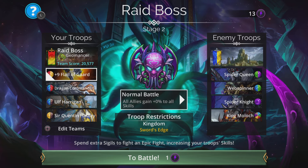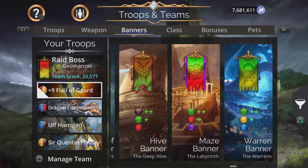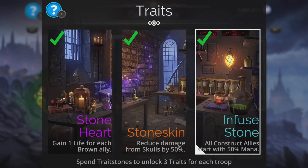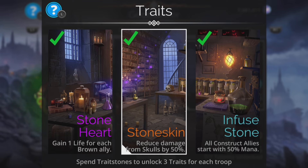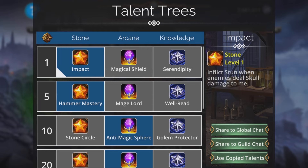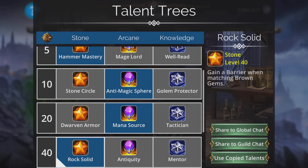I'm in Geomancer class for this, but it is optional - you can change to Archer class if you prefer. But I really like Geomancer for this because we are still going to get a 50% start in mana. All constructs start with 50% mana, but we also get reduced damage from Skulls by 50%. As well as that, in the talent trees we can have Impact - inflict stun when enemies deal Skull damage to me. This combines really well with Rock Solid: gain a barrier when matching brown gems, which we'll be doing during the game for our Quentin Hadley and our Ulf Harrigan.